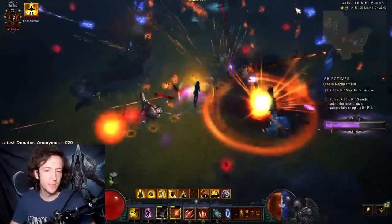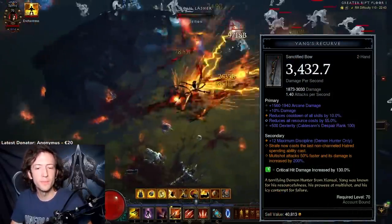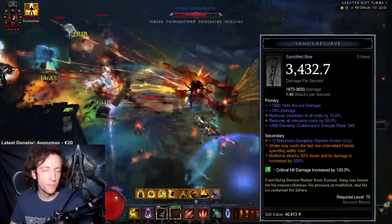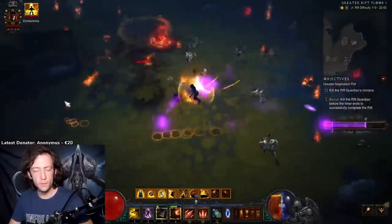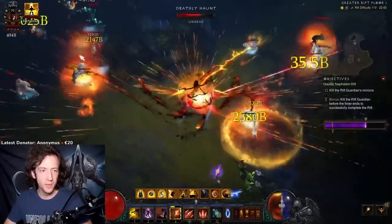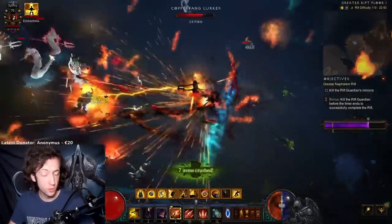Now in Season 27 this build is actually massively buffed and changed in quite some degree, where you can use this new strafe power that shoots the Multishots for you. This works a little bit like the God Demon Hunter if you know it already, where you usually shoot the hanging arrows and here you have automatic Multishots going off towards the enemies. This makes the build way stronger than usual.